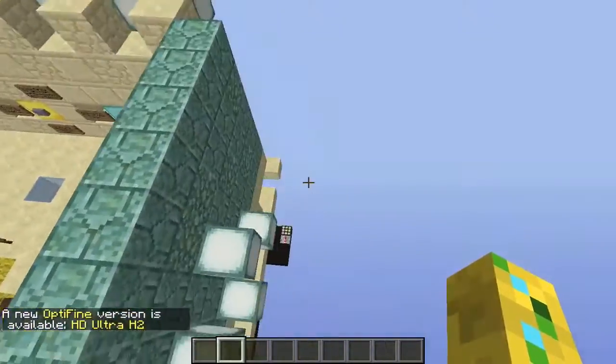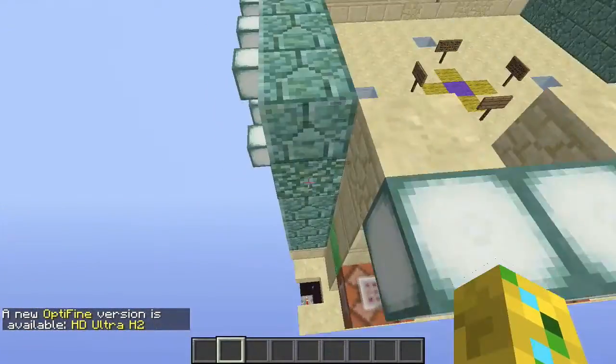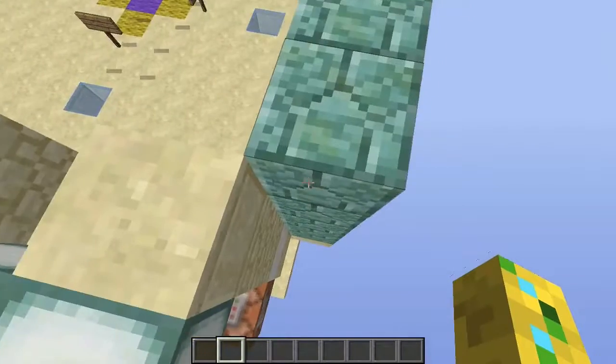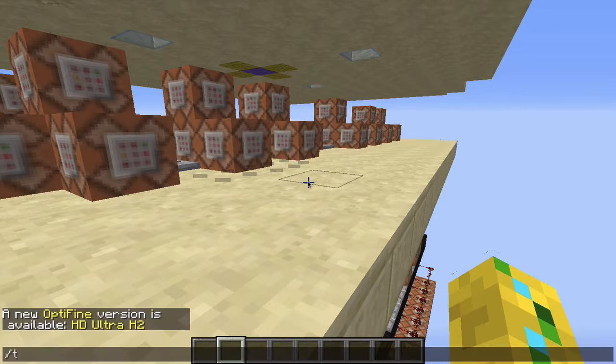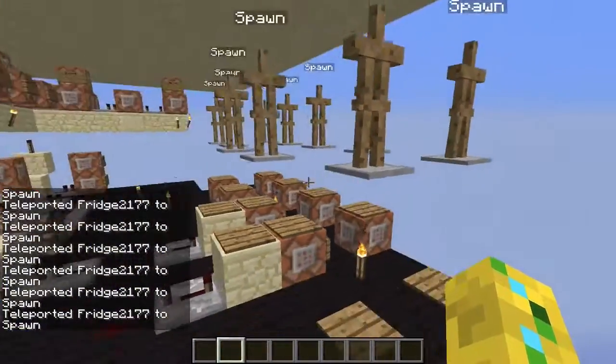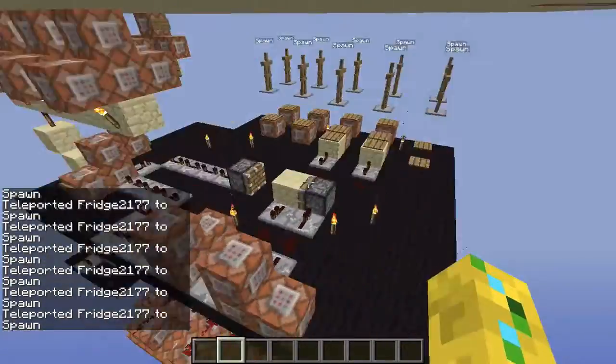If you ever don't know where spawn is and didn't mark down the coordinates, all you have to do is use slash TP to an armor stand named "spawn" and you will be teleported to these little guys right here, which are right under the commands.